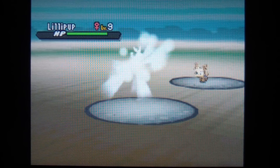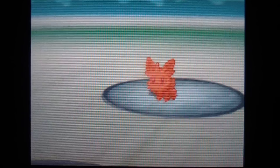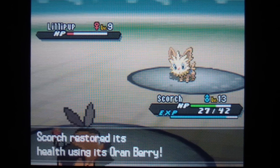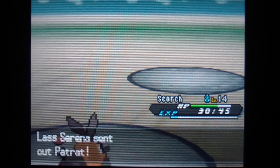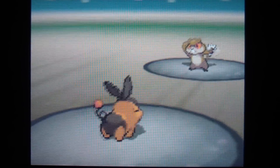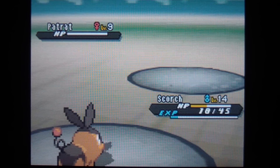Lass Serena sends out Lillipup. This is a normal type gym if you didn't already guess — they use normal type Pokemon. I'm going to use Ember. Tepig's HP got low so it ate the Oran Berry — that's pretty much what happens when your HP gets low and you have a berry. Patrat comes out next and I just use Ember again. And that's it.